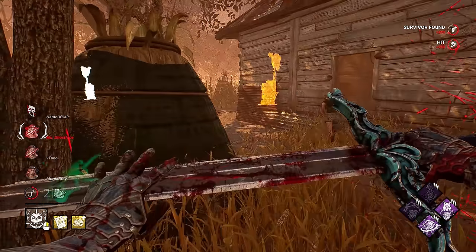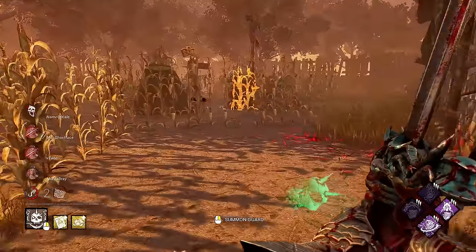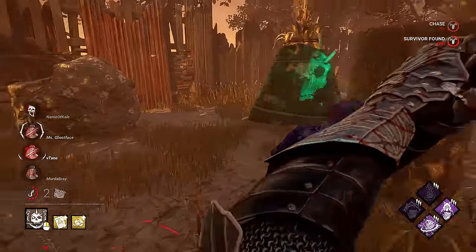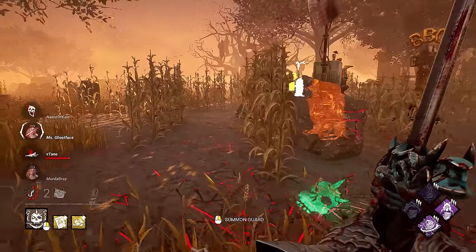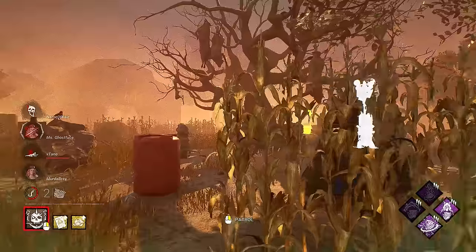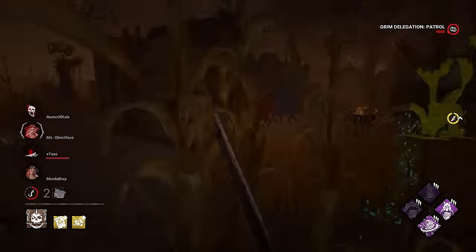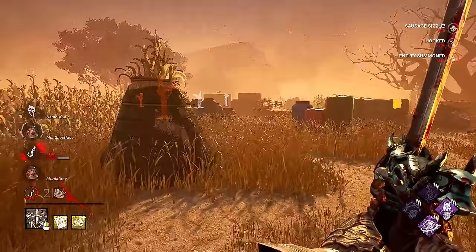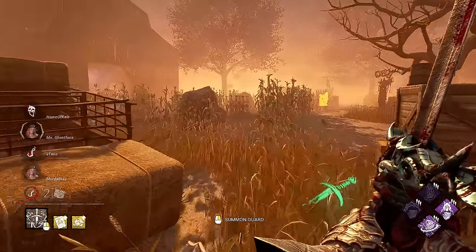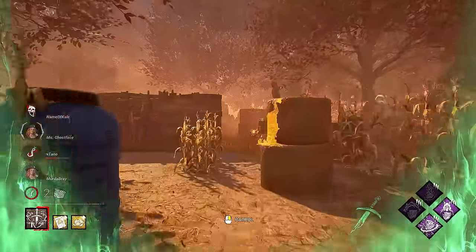She ran into the corner — we're good. She will get the Lithe distance, but we have both of them here. I just downed you — I swear you were holding forward a second ago. Can I get Carnifex over there to tag her? A little too far — that's my bad. That's almost everybody on stage two. It's really important we got that survivor out — it would be really hard to manage all of this right now.